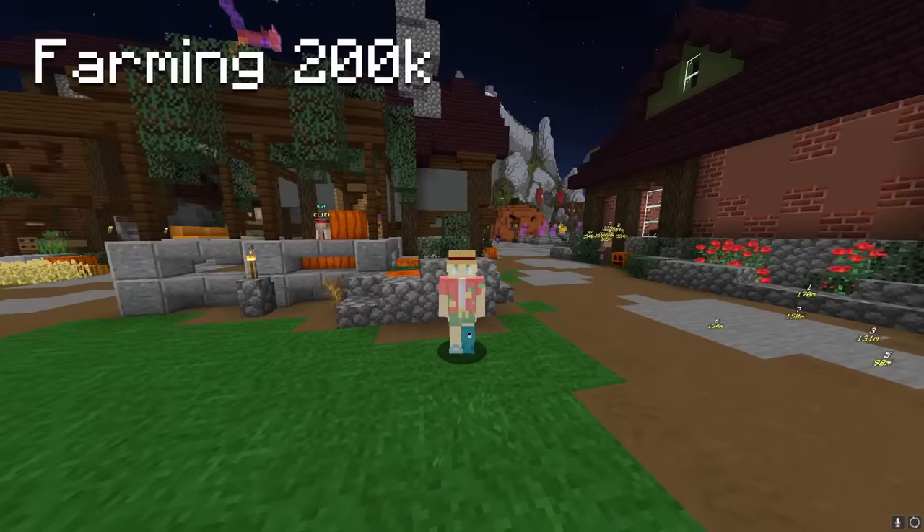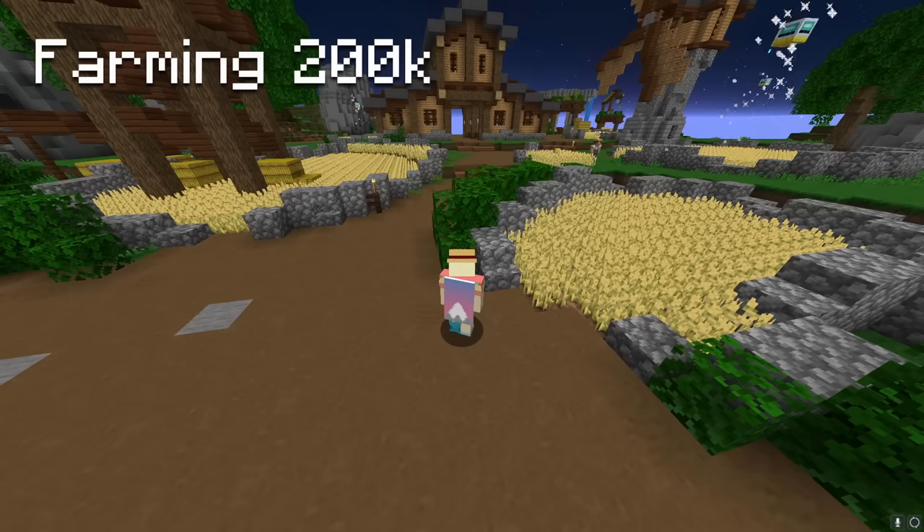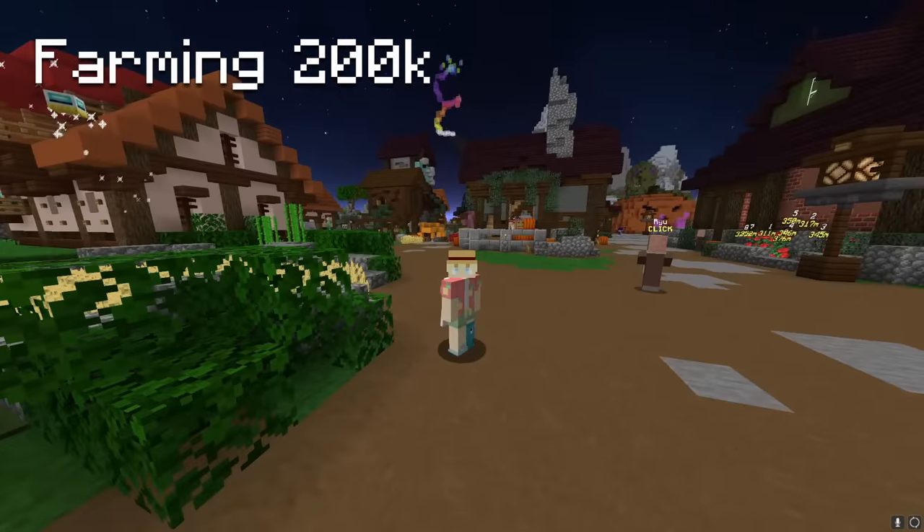The next dialogue he'll give you is an option to buy the void sword, which you're definitely gonna want. Hub farming wheat is an amazing way to make money, so I'd strongly recommend farming 200k coins worth of wheat and buying the void sword. It took me about 20 minutes.